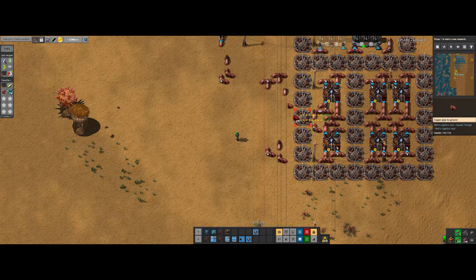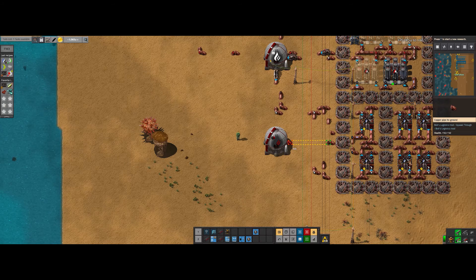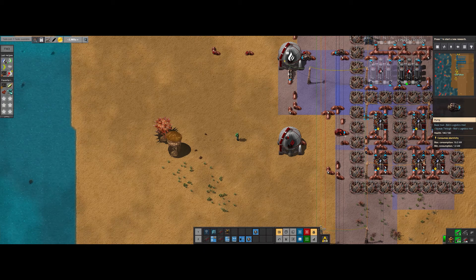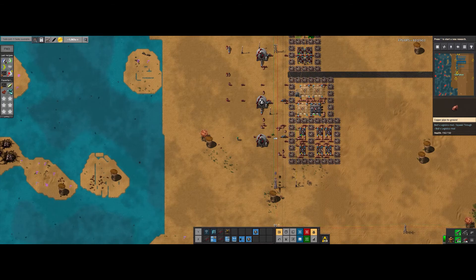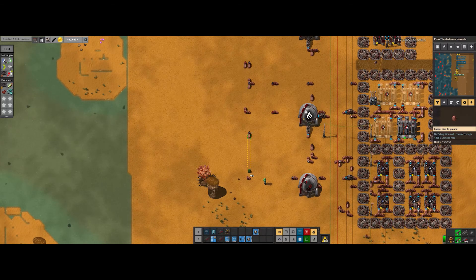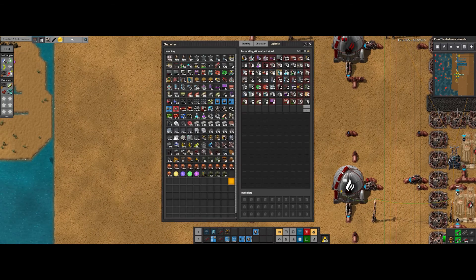I think we could bring that closer. So then we need carbon dioxide — I mean monoxide. And we gotta get this purified water going. So let's get a pump. Let's find out where we got purified water. Oh, right here.